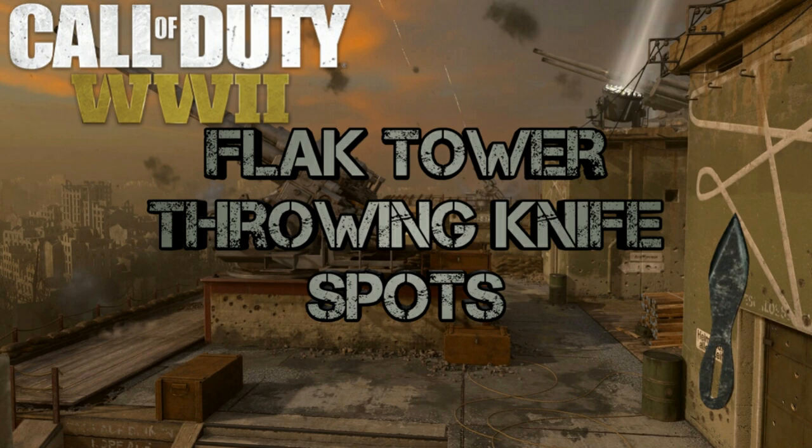What's going on everyone, it's Jedi here and today I have throwing knife spots for you guys for the map Flak Tower on Call of Duty World War 2. Now in case you're tuning into my World War 2 spot videos for the first time, you will need the Expeditionary Division equipped on your class and it needs to be leveled up to at least level three so you can have the strong arm effect on your throwing knives, which is what you'll need.